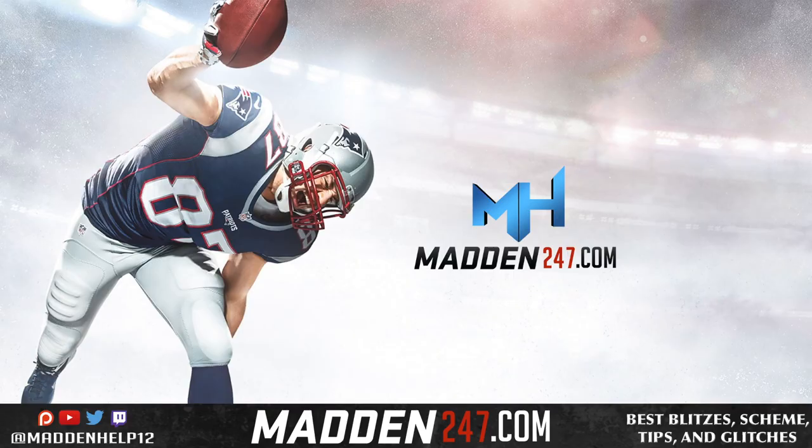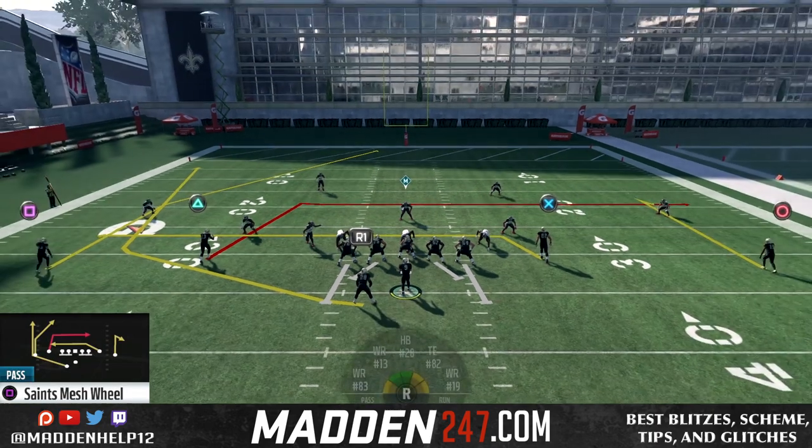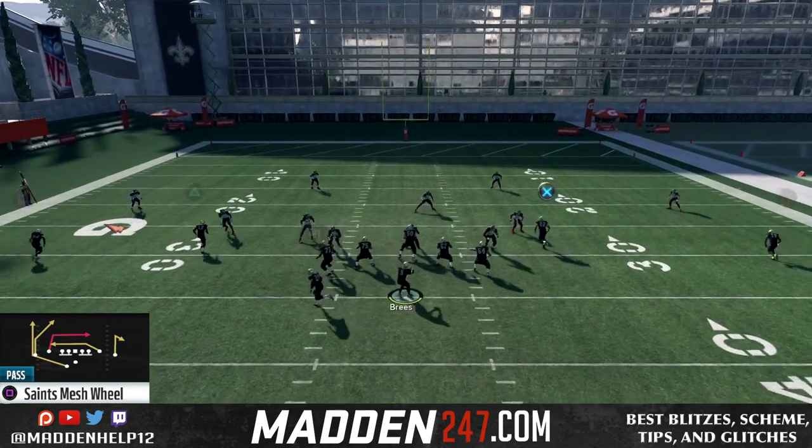What's up guys, we are back today with a simple read scheme that we're going to be going over. It's going to be three parts. First part is out of the Saints playbook, and the formation is going to be the Double Y Flex Off Week. The play we're going to be going over is the Mesh Wheel. The only hot route we want to do is put the circle receiver either on an in or a slant route.